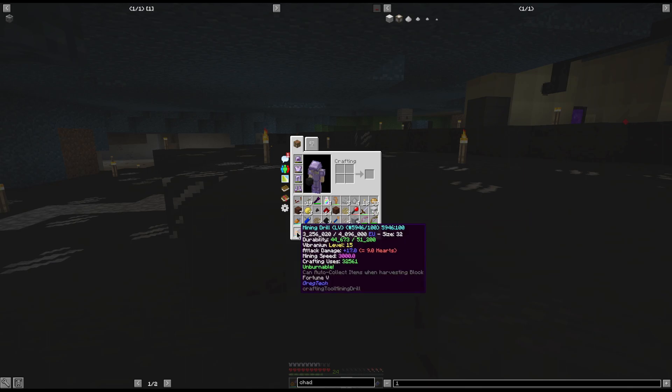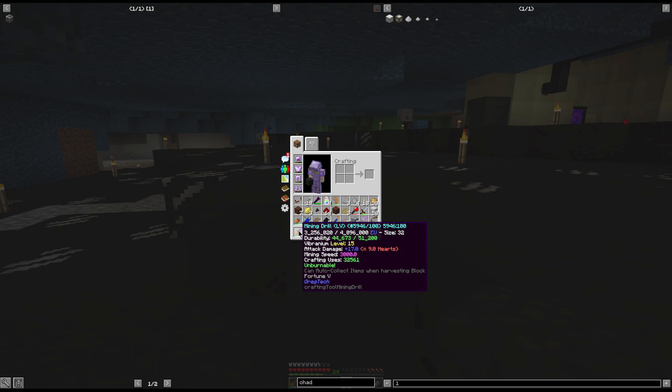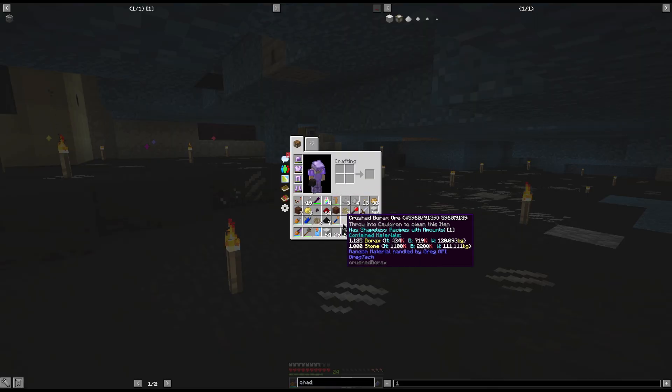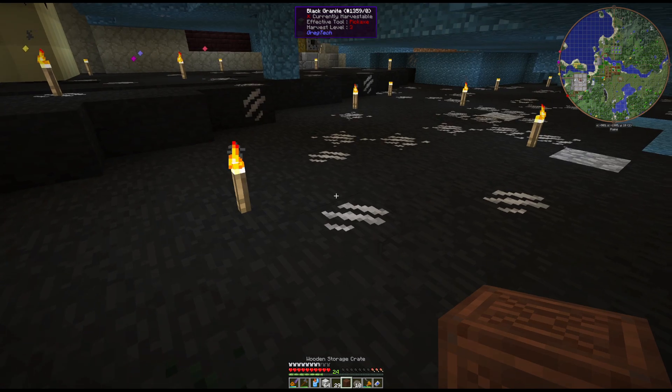By the way, this drill is a vibranium Fortune 5 drill — only LV but with a mining speed of 3000, which is ridiculous. It's a fusion-level drill, so by the time you get to this point you probably don't really need the drill for mining anymore.